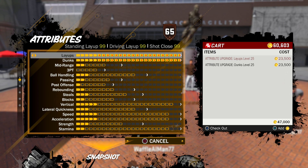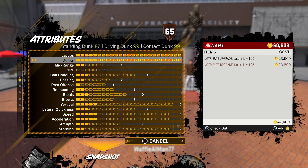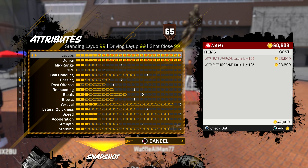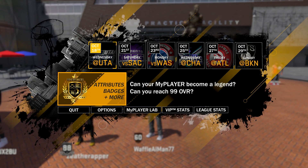Those are the stats — 99 layup, 99 dunk, pretty sick. In 2K17 you never had a 99 driving dunk, but this build has 99 driving dunk, contact dunk, driving layup, standing layup, and shot close, as opposed to my athletic finisher. Anyways, leave a like for more — I'm out, peace.